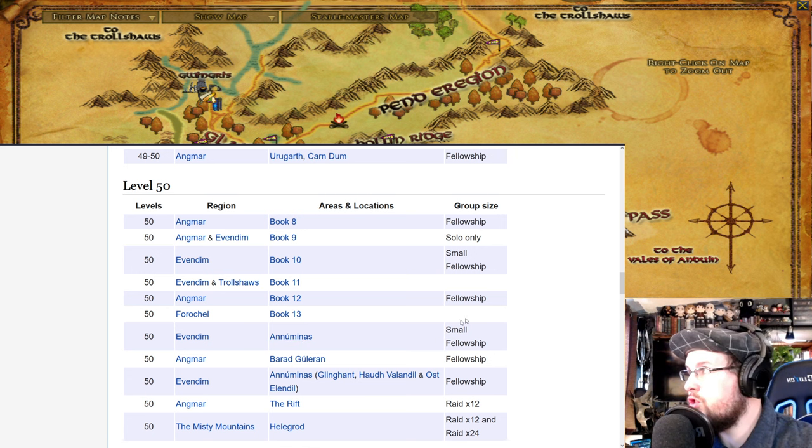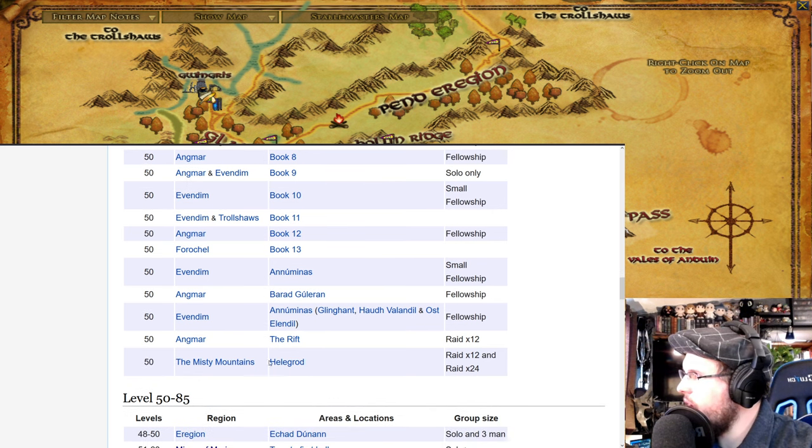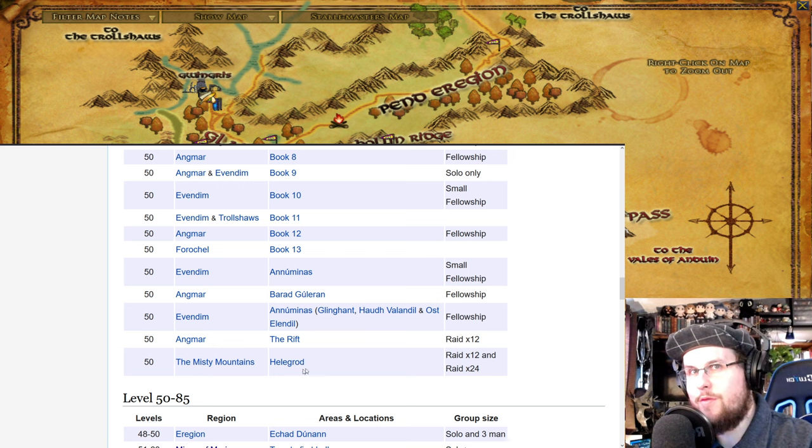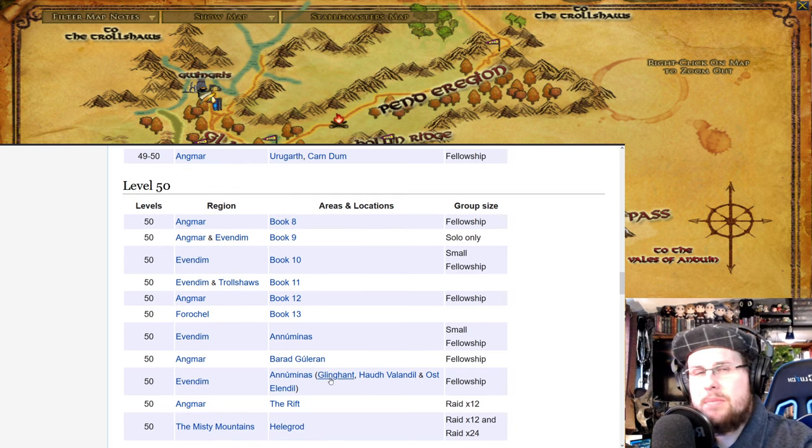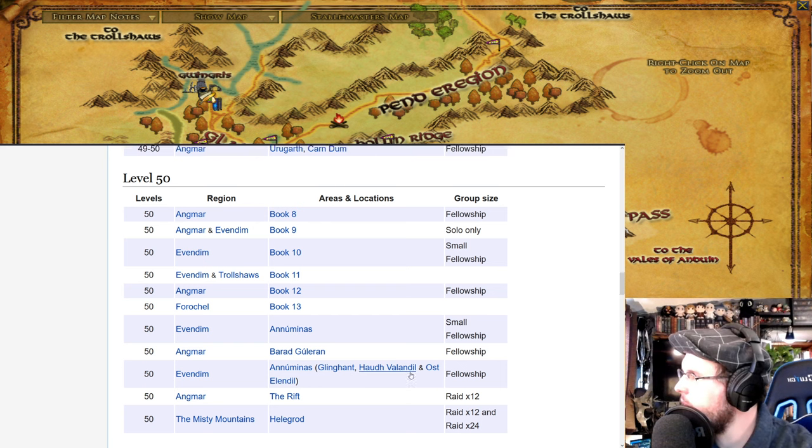The wiki shows group sizes — solo, small group, and so on. It's very self-explanatory even if you're new to MMOs. Heligrod is a 12 and 24-man raid in the Misty Mountains — it's a scaling raid now. Some instances don't scale, but with the instance finder they've made some scale so you could do them at level 140 now and they're still challenging. Next time we'll cover levels 50 to 85.